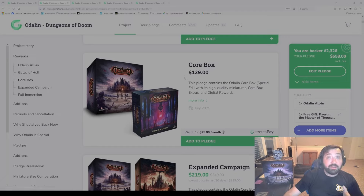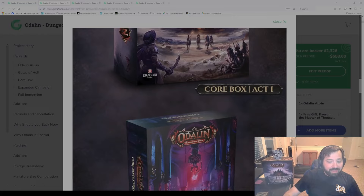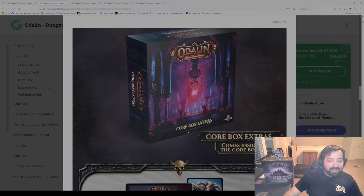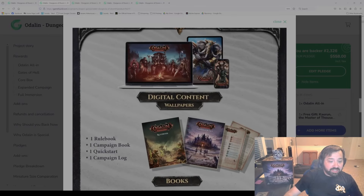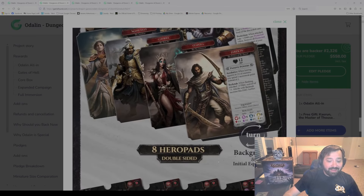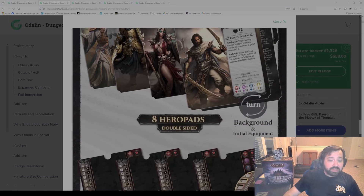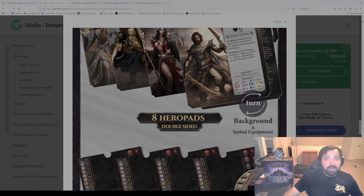The first real pledge is the core box — the main game of Odolin Dungeons of Doom. You are going to get the Act One box plus the core box extra, which is the stretch goals that come in that box. There's a digital add-on, campaign book, rulebook, campaign log. You're going to get 8 heroes in this box. You will play up to four heroes at one time, with a minimum of two heroes to play the game.